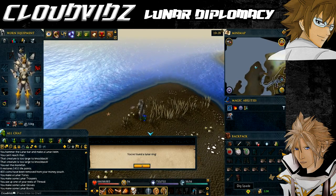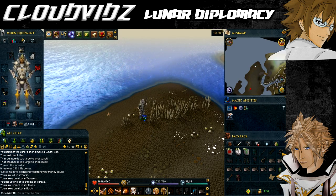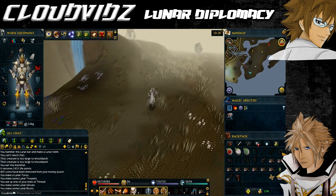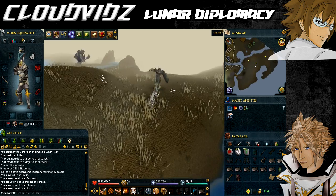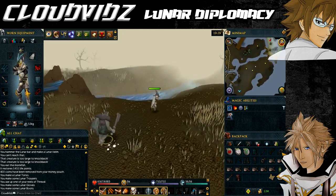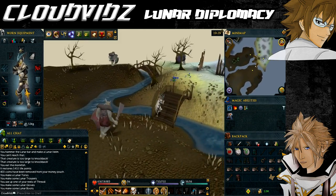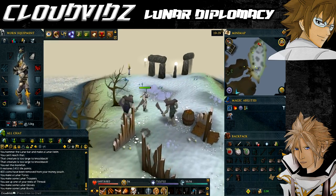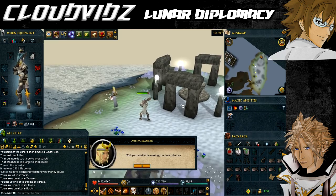With all the lunar items made and found, go back and talk to the Oneiromancer. Make sure you have 11 empty inventory slots — she will first take everything from you for safekeeping, then give back your ceremonial clothes, Lunar Staff, potion and some magic kindling for the ceremony. If you die during this portion and lose some equipment, the Oneiromancer will have replacements, so don't worry about re-obtaining them.